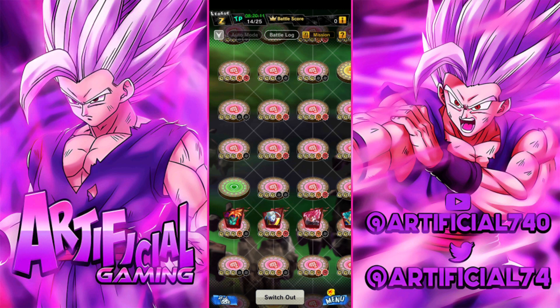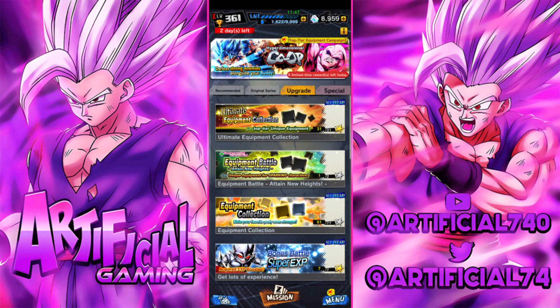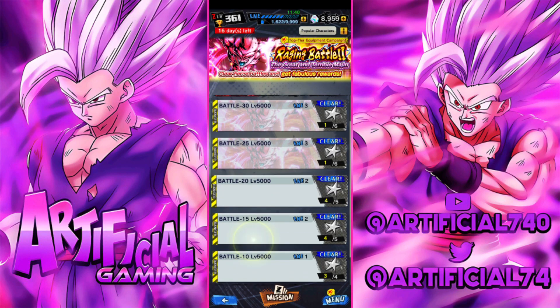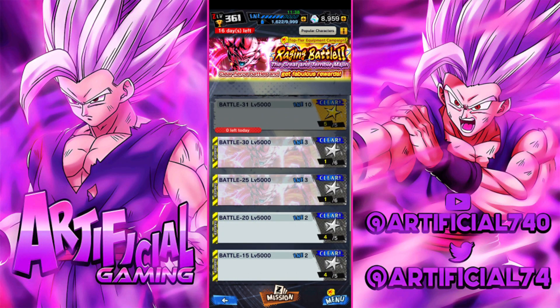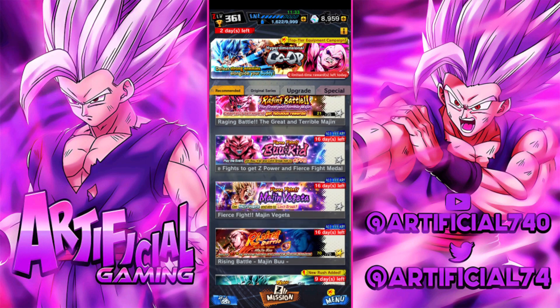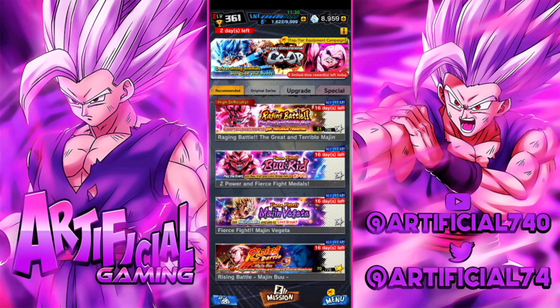So that's 1,100 chrono crystals plus the 300 for beating the Tournament of Power, giving you approximately 1,400 chrono crystals from Tournament of Power as well. PVP and Tournament of Power are the two longest-running chrono crystal methods in the game - every two to three weeks when they reset you can approximate how much you'll receive. Another way of getting chrono crystals is through the Raging Battle. If you complete the currently ongoing Raging Battle, you can get another 1,000 chrono crystals - very easy, very simple.